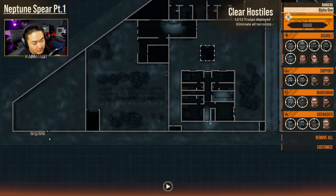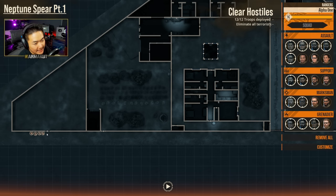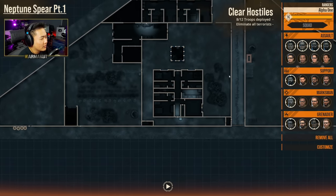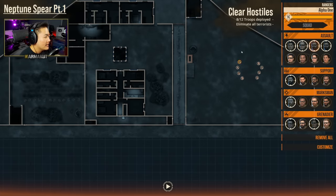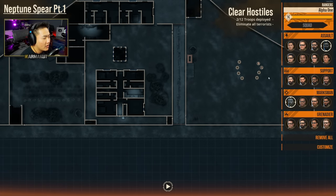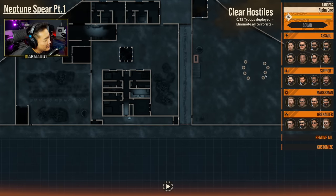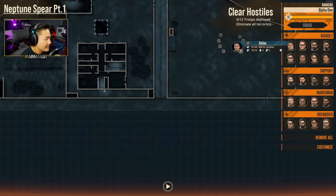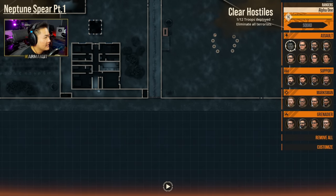Let's move straight into kitting out our soldiers. I don't really see much need for LMGs. Maybe marksmen — some of these angles are quite long. So primarily we're going to be going with assaulters, maybe a couple of grenadiers as well, but trying to rush in fast and quickly with just assaulters.